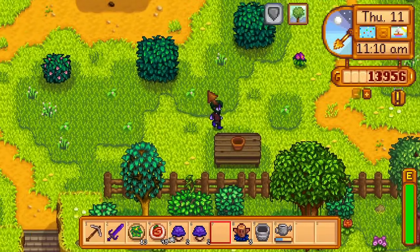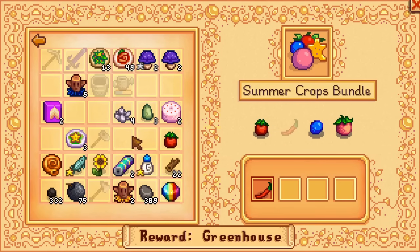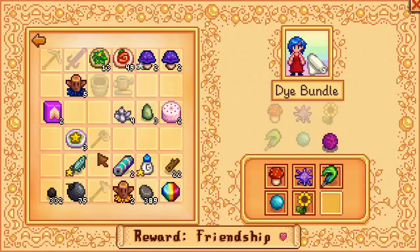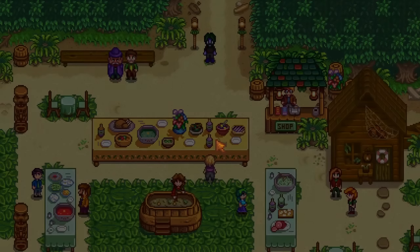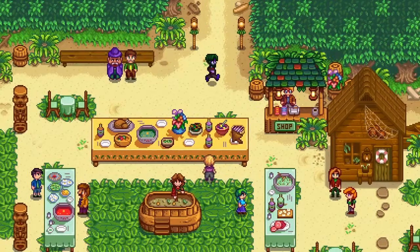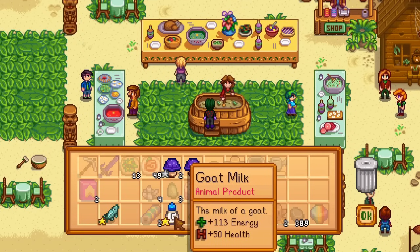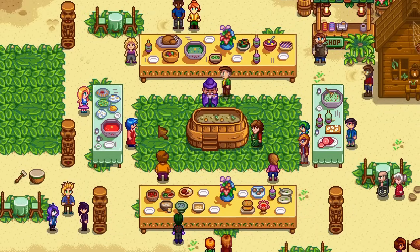I submit a tomato, nautilus shell, and sunflower to the community center, then go to the luau. I have the gift from Demetrius already, but I have nothing better to do today. A gold quality goat's milk goes into the soup — I hope the governor is prepared for an unforgettable luncheon.